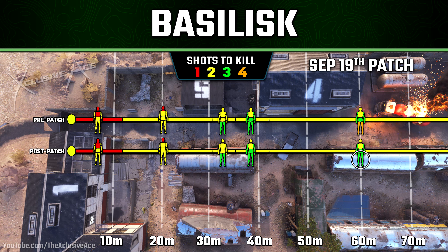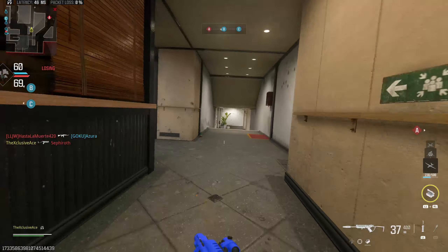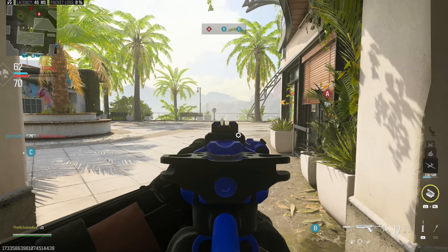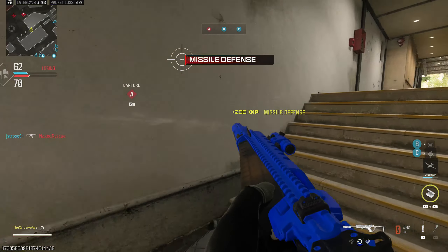Finally with yesterday's update, the Basilisk got an additional buff as well. They increased the leg and foot damage multiplier from 0.9 up to 1.0. All this changes is in the minimum damage range at long ranges — pre-patch it could be a four-shot kill to the legs, whereas post-patch it's now a three-shot kill. Within all other damage ranges nothing really changes. Realistically this shouldn't change anything for you — if you're challenging gunfights at that range and hitting legs consistently, you've got bigger problems — but at least it won't take up to four shots to the legs.